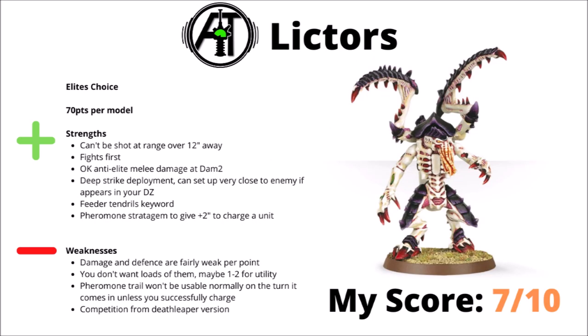Next up, the sneaky Lictors at 70 points per model. They're single models that can pop up and maul some elite infantry and do a few other bits. They can't be shot at over 12 inches if they have cover, they fight first, have damage-2 attacks, get Deep Strike, and can set up very close to the enemy near your deployment zone. They also have Feeder Tendrils and a pheromone trail stratagem for better charge rolls. Their damage and defence are fairly weak per points though, and I'd probably rate them a low 7 — an interesting disruptive unit but not super reliable.